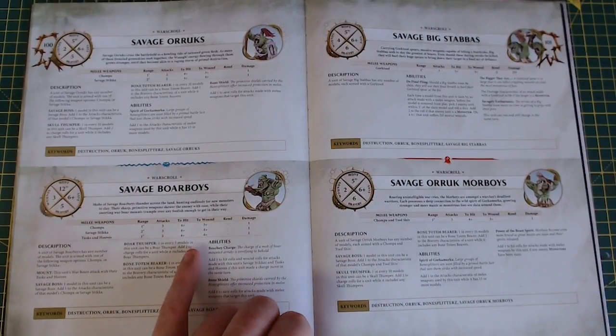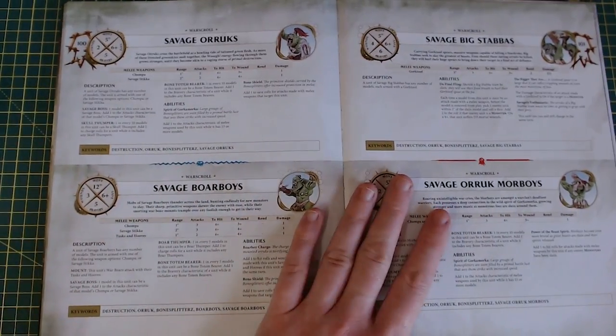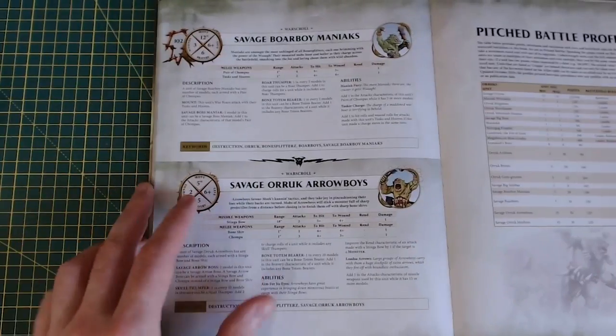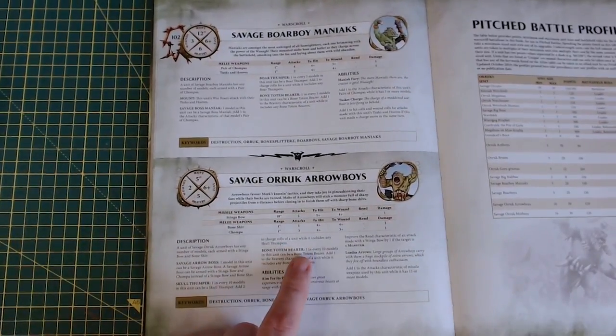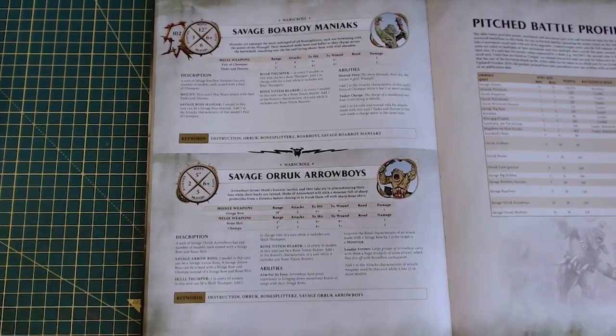The spear guys actually got reasonably better, and the Arrow Boys got slightly better as well because of the plus one to hit rolls. There were a couple of abilities that give plus one to hit.